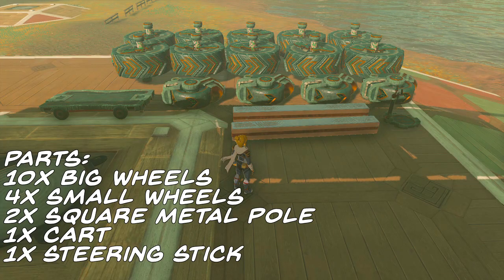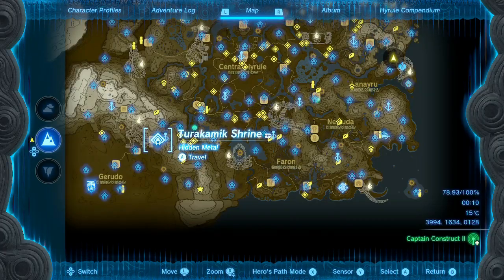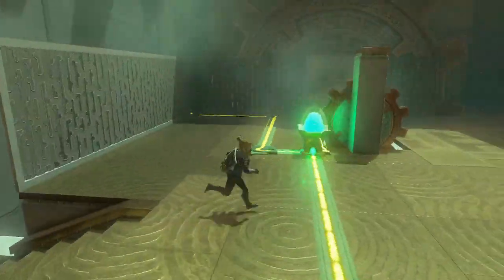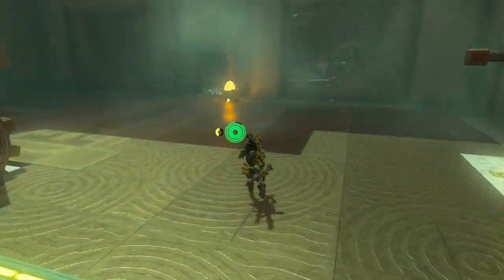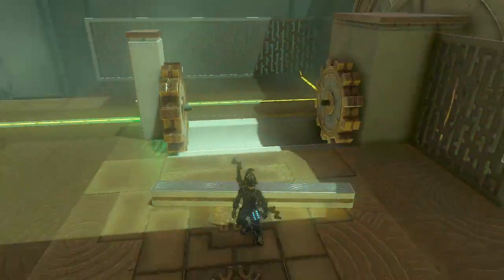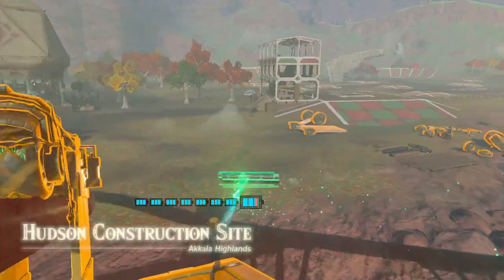You'll need 10 big wheels, 4 small wheels, a cart, a steering stick, and 2 square metal poles that are found in the Tarakamik Shrine, just near the entrance of the Gerudo Desert. Make your way through the shrine until you reach the gears, and then rip off the pole and fuse it to something. I'd recommend you go out and come back in and fuse a second one, as it'll make building a bit easier. Unfuse these with Pelesin at Tarrytown and take them down to the construction yard where you'll find most of the other materials needed.